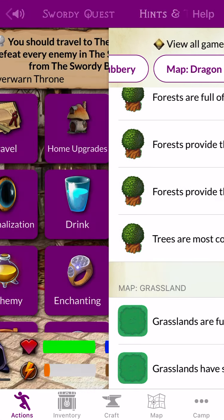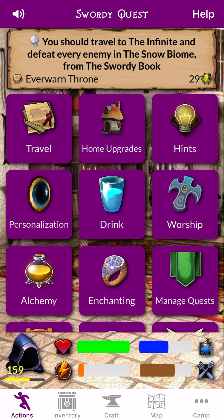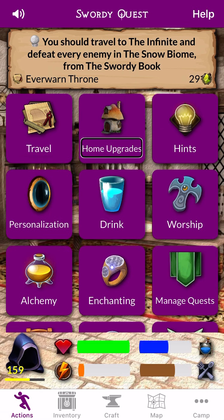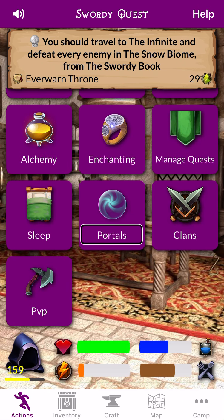Actions Homepage. Actions Homepage. Back Button. Swarty. Trap. Homeup. Hints. Personalization. PvP. Click. Post.